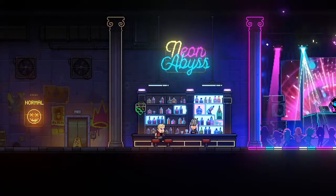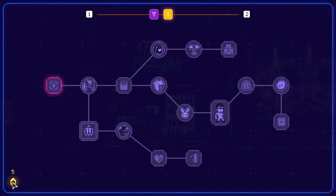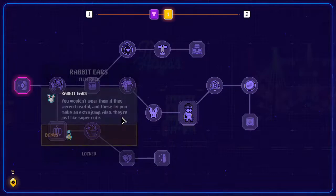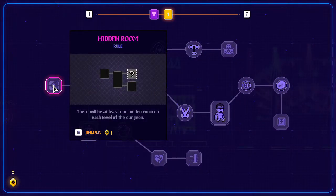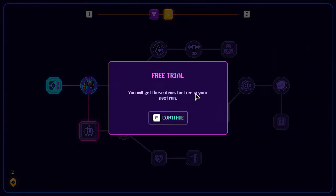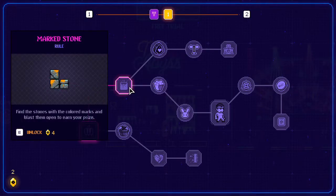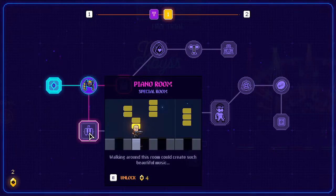Before I wrap up, let me show the last mechanic. We get golden gems whenever we beat a boss, and you can use them to permanently unlock a skill tree. The first one costs one gold gem and gives us the passive effect of at least one hidden room on each level. We can get an item pack with Death Believer — kill enough enemies and you'll drop extra hearts. You will get these items for free in your next run.